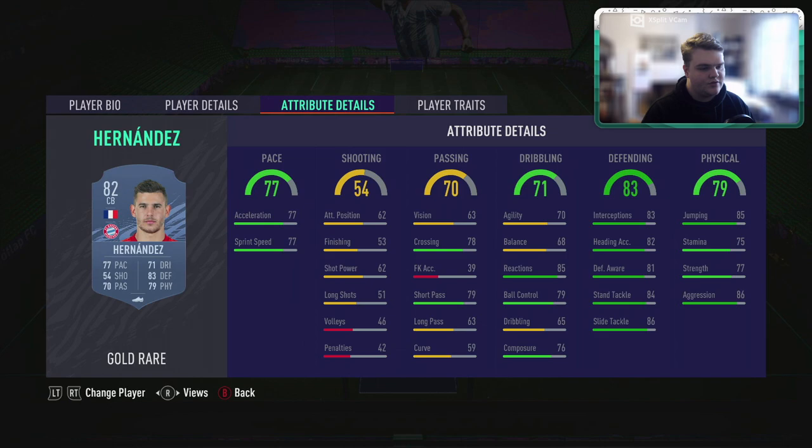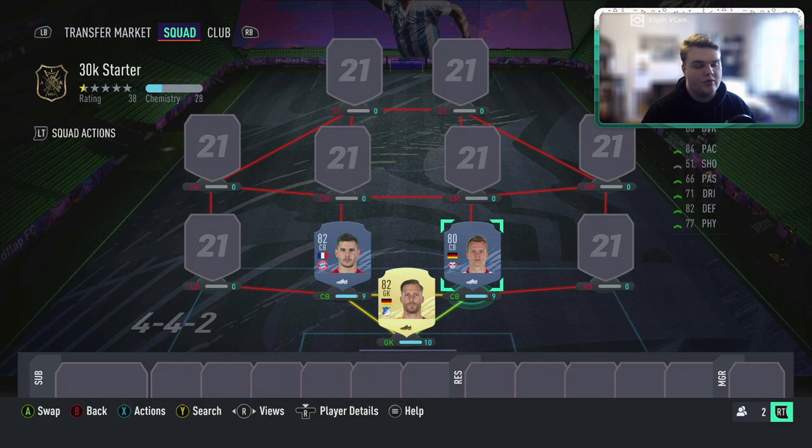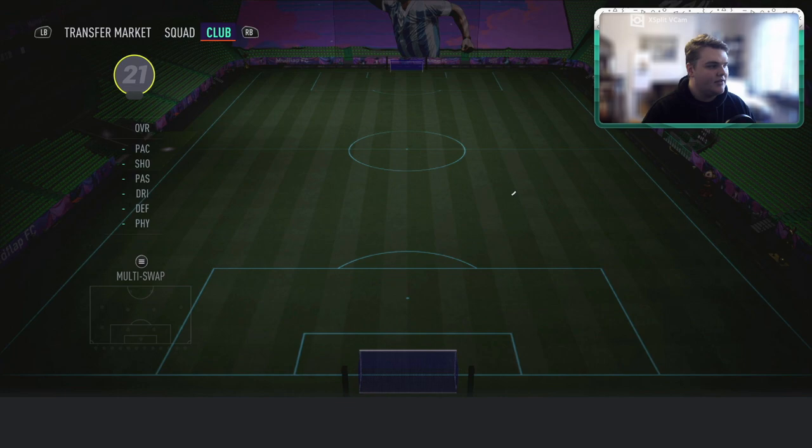Pairing beside Klosterman is Lucas Hernandez. I considered using the Rullison left back card here but didn't want to complicate it too much with the meta thing. Hernandez is six foot — he was downgraded from last year — but I used him in my RTG on PS4 and he just does the job. He isn't as urgent an upgrade; you'd likely upgrade Hernandez before Klosterman. On the market you can pick him up for 2,900 coins, so he's good value for money in a starter squad.